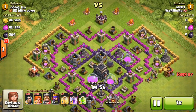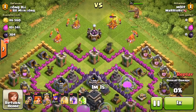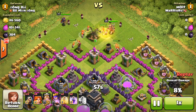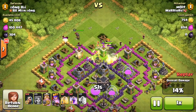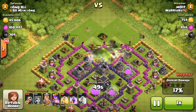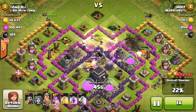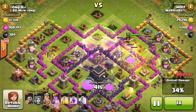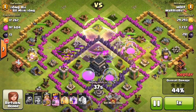Hey, what's up guys, we are back with some more Rushed Get Crushed. The challenge for today: 20 valks, 20 wizards, one jump spell, two rage, and two heal. Thanks to you guys commenting down below — if you want to see your attack in the next one, go ahead and comment that down below. If you like it, throw a like on it and we'll see which one earns the next attack spot.